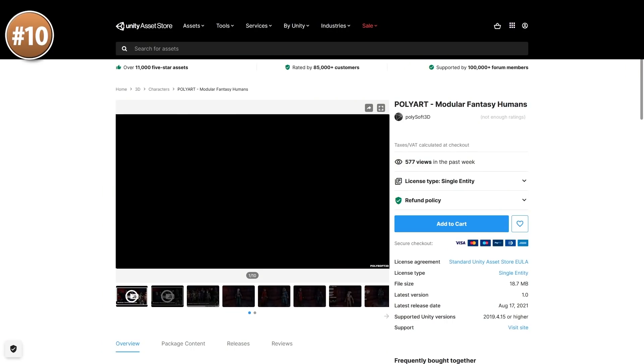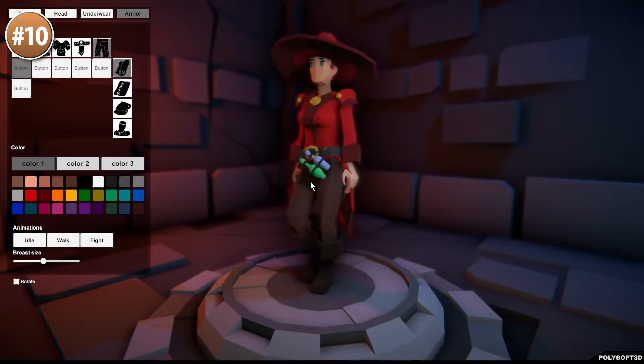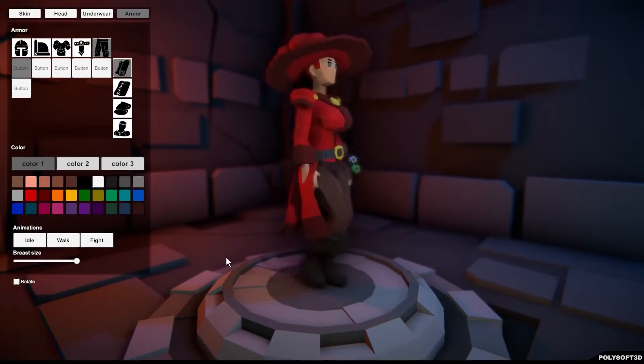Or maybe you need some low poly characters — check out this fantasy humans pack! Very modular, you can customize just about anything. Change the equipment, but also the skin color, hair, eyes and eyebrows — very customizable!